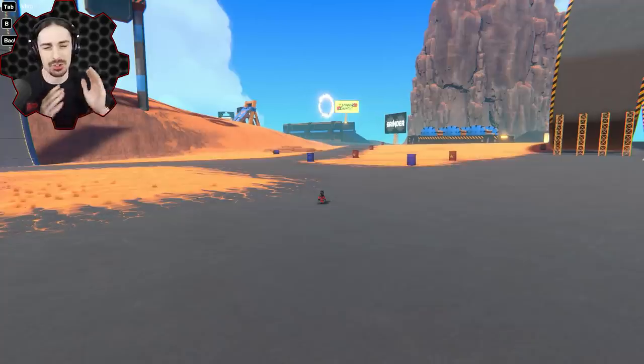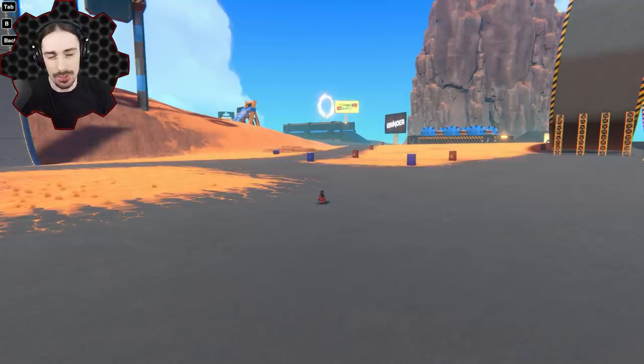Welcome back to another episode of Trailmakers. We've got an update to dive into today, so I'm going to be going through all the new aspects of the update and thinking about potential implications for building and creating things. The big part of the update is a tone generator, meaning you can make jingles and music — pretty much an entire song if you want. We also have a new cannon, a complete rework of how bullets work, and a couple new building pieces.